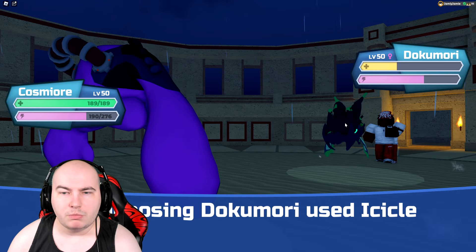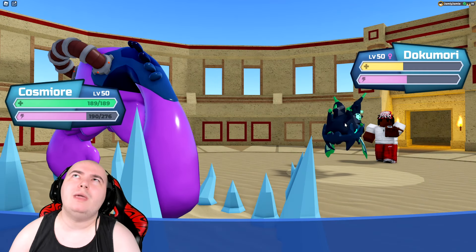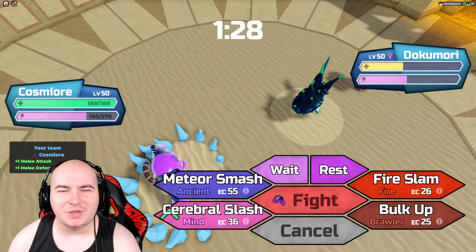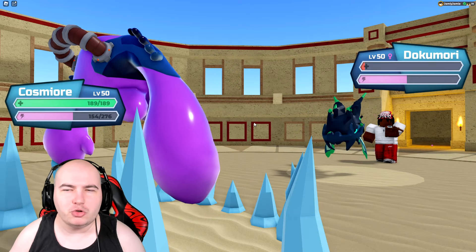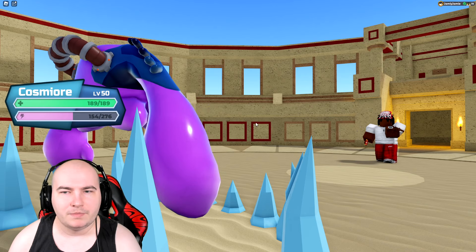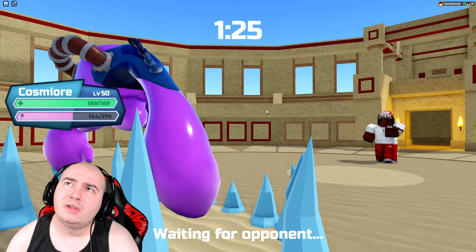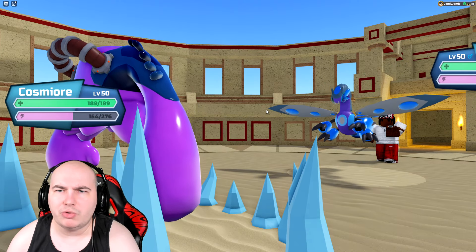Dokumori is out of the picture. Icicle traps are a little annoying but aren't super great against my team. Deladrix is switching in — it's super slow, so I can go for a meteor smash and just remove it. Although maybe the rain being up is what they want, since my Cosmere might not disable rain now that it came in after I was already on the field.